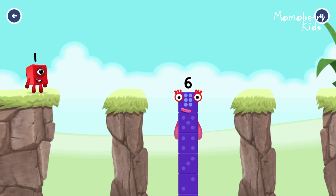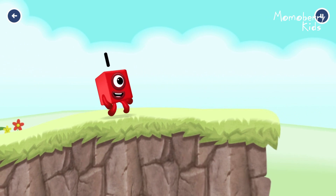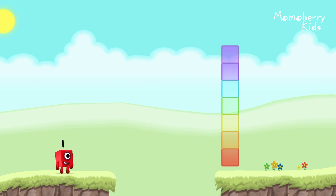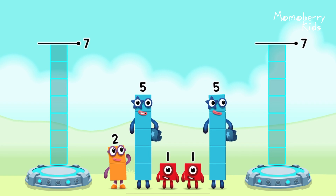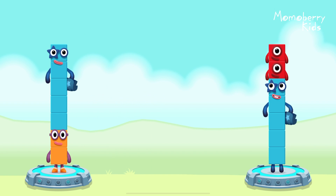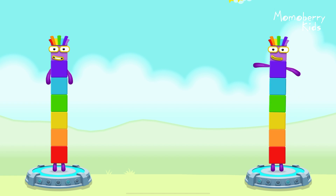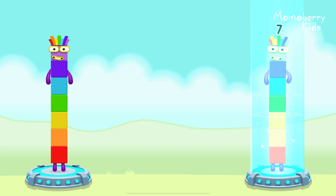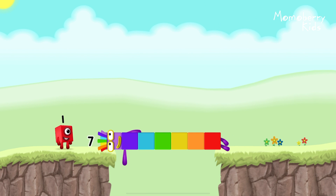I am six in the mix. Share the number blocks evenly to make two groups of seven: five, one, one, two, five — correct! Two plus five equals seven. Five plus one plus one equals seven. Seven equals seven. I am seven. Great.